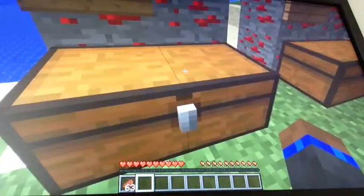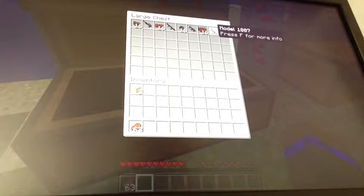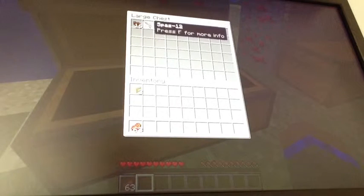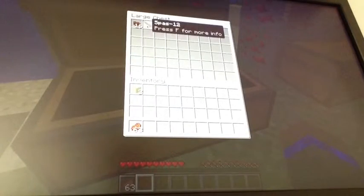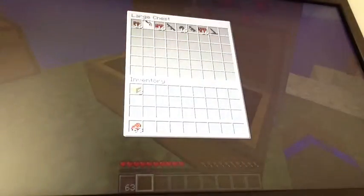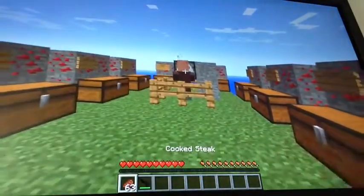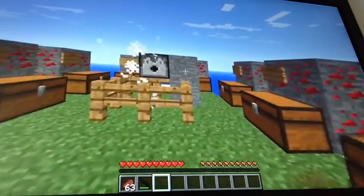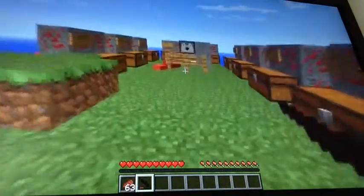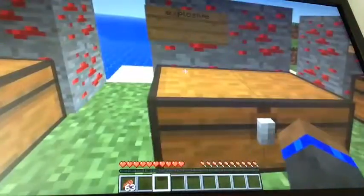Now we have the shotguns, which is quite neat — they don't have any sight on them. We have the Model 1887, the Striker, the KSG-12, and the SPAS-12. With shotguns, they do a lot more damage up close, but it does least damage the further away you are.